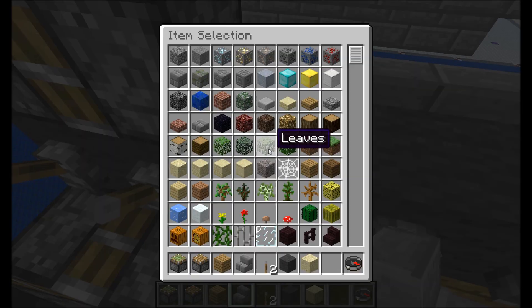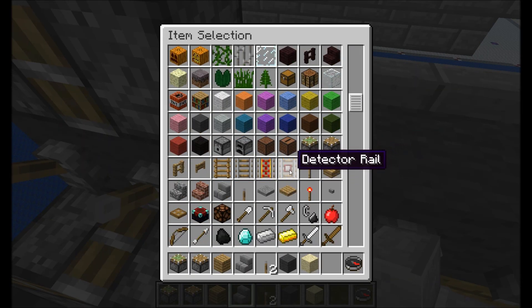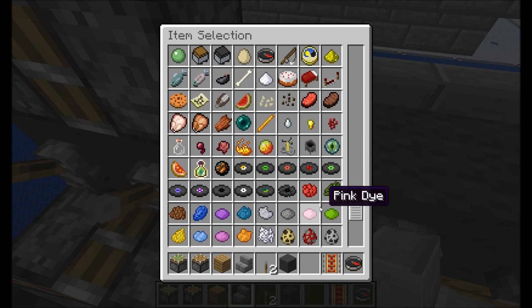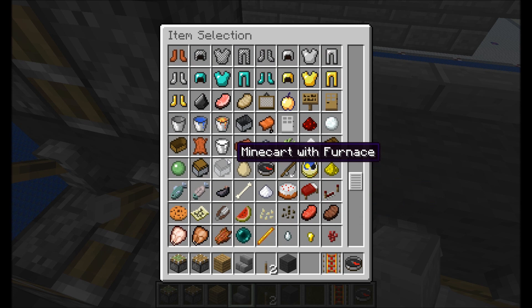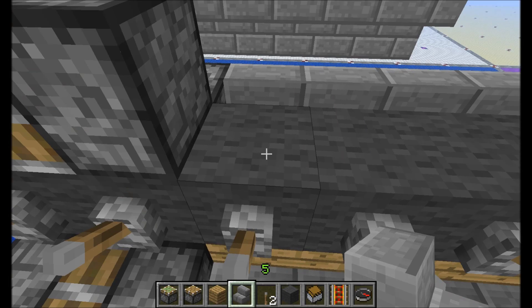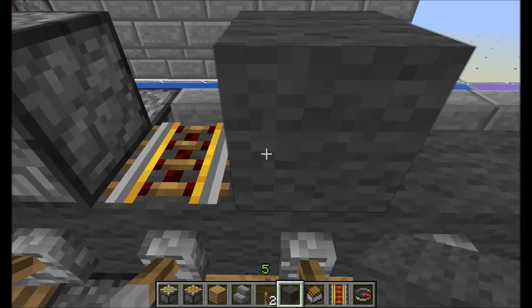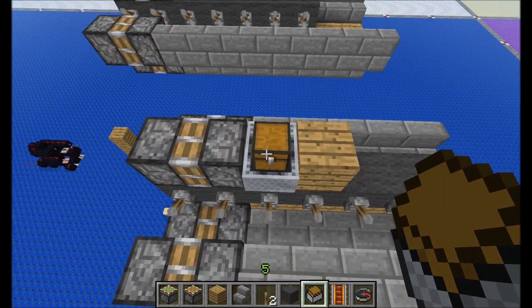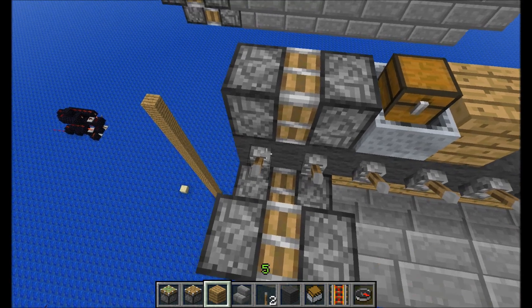Another interesting thing is you can use the top part as cargo space. I can show you right now by putting a powered rail — where's that storage minecart — right here. Put it like this, and there you go: you've got minecart storage on your airship.